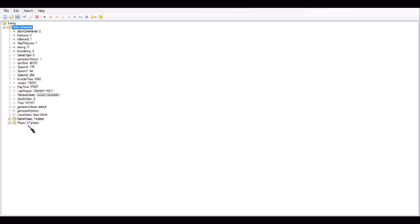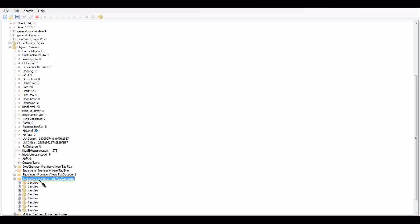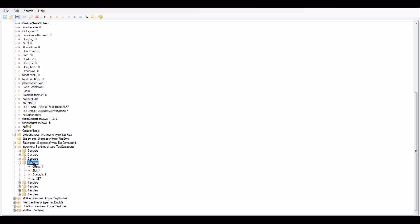Open level.dat — you'll have a bunch of stuff. Go to the very bottom: Player. Scroll down and in about the middle of those folders, find Inventory. Each of these entries — if you're holding a head, it should say four entries, but mine says five because those are heads I've already edited. Double-click on one to open it.